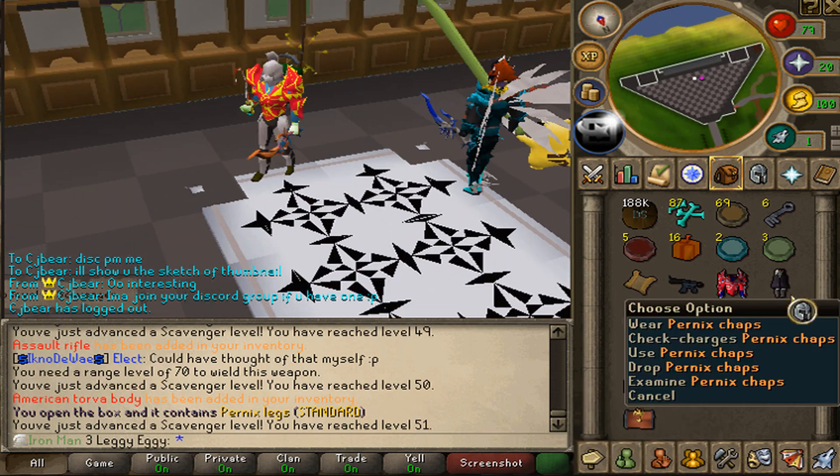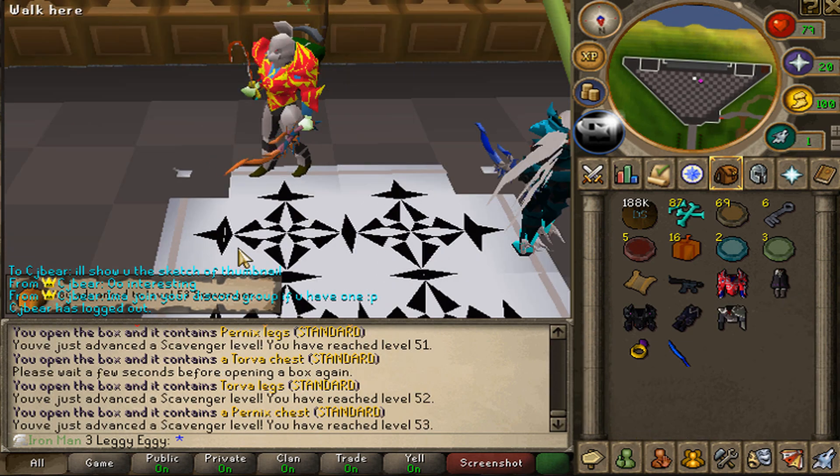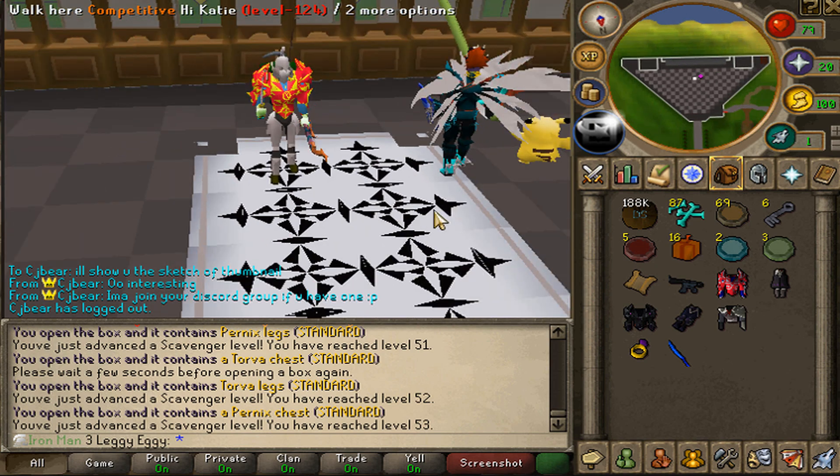We have four Invictus boxes. Trash, trash, trash, and trash. Anyways, the American Torva and the assault rifle is actually so nice. The Thanos world event is actually pretty cool.